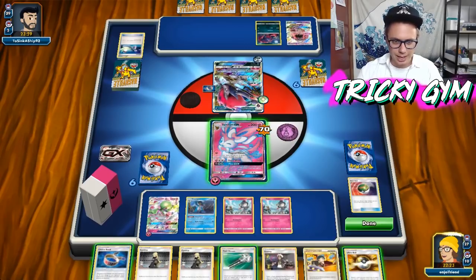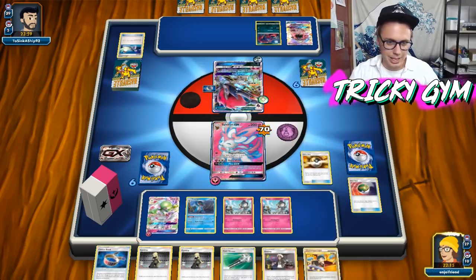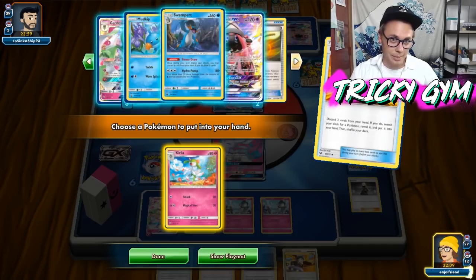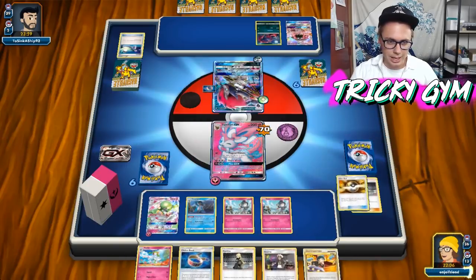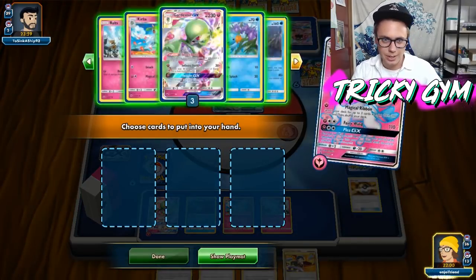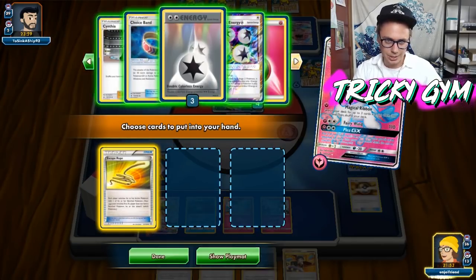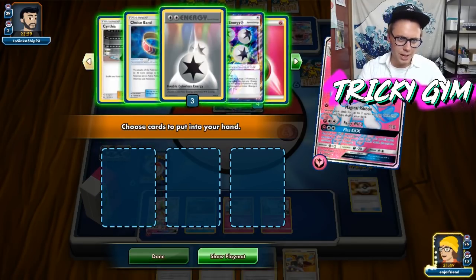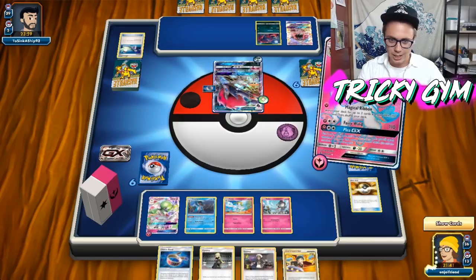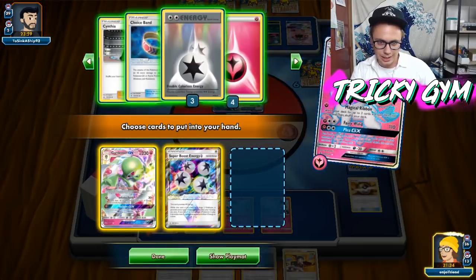Got ourselves a Field Blower — I think I'm going to Ultra Ball away the Field Blower and potentially the Cynthia. We don't really need that many of those now that we're kind of set up. We're just going to get ourselves another Kirlia. I could set up another Swampert — I just don't really think there's too much point in that. Then we can just Magical Ribbon again, and it's unfortunate that my opponent does really get going here. We could get an Escape Rope — I like that just to get this thing out of the active position in case it doesn't get knocked out. Let's just get ourselves a Gardevoir, then get some Energies too — let's get that Super Boost Energy, a Gardevoir, a Fairy Energy, and a Cynthia. Done.